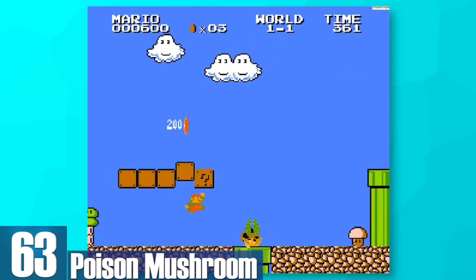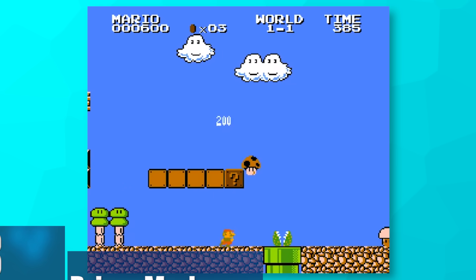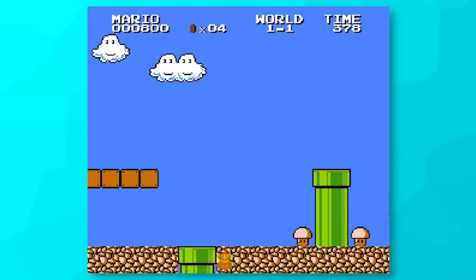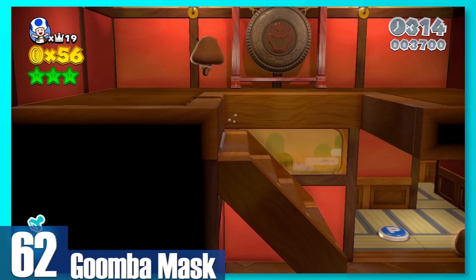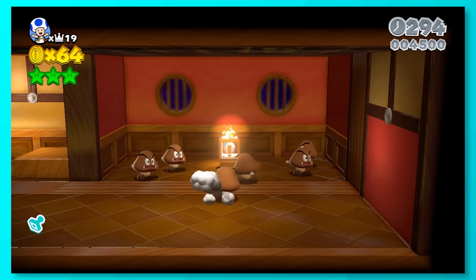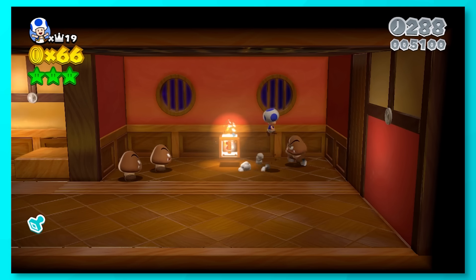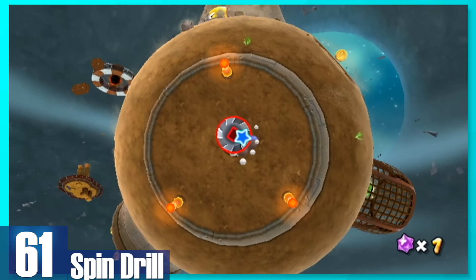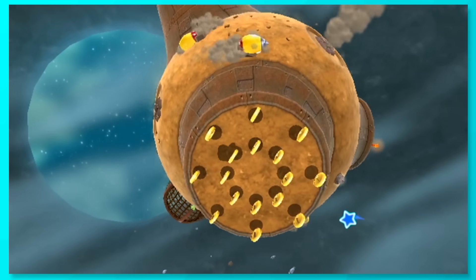63: Poison Mushroom. It's basically the Rotten Mushroom, but it doesn't chase you around. However, in the older games it looks kind of similar to the normal mushroom, so you do need to pay close attention. 62: Goomba Mask. You run around with a Goomba mask so Goombas don't recognize you. It's honestly pretty useless, seeing how easy it is to squish Goombas to begin with. Plus, you can't get rid of it unless you get hit. 61: Spin Drill. You'll use this to dig through the dirt quickly, but it has no other use beyond that. It exists to be a fun level gimmick, and that's about it.